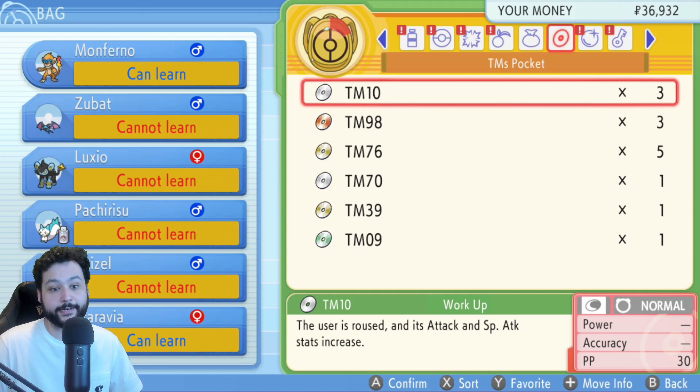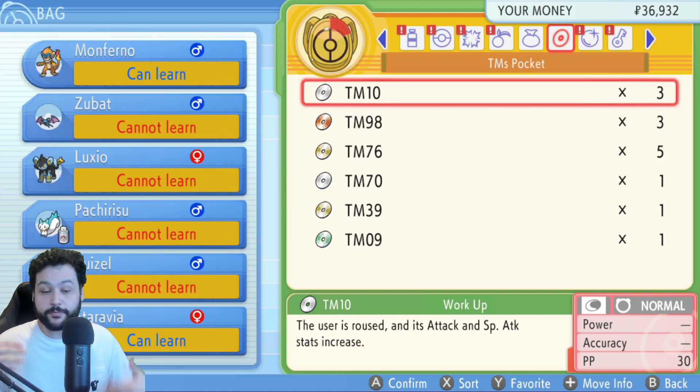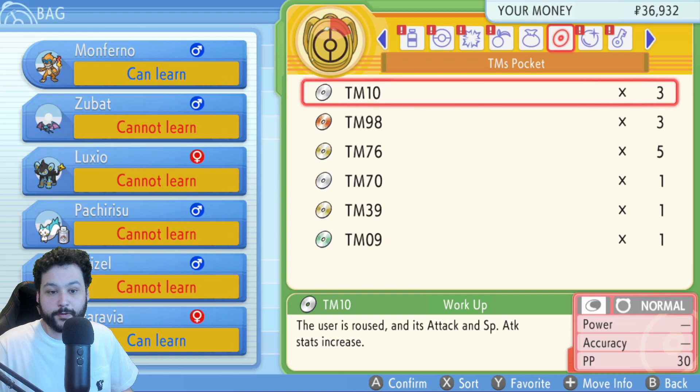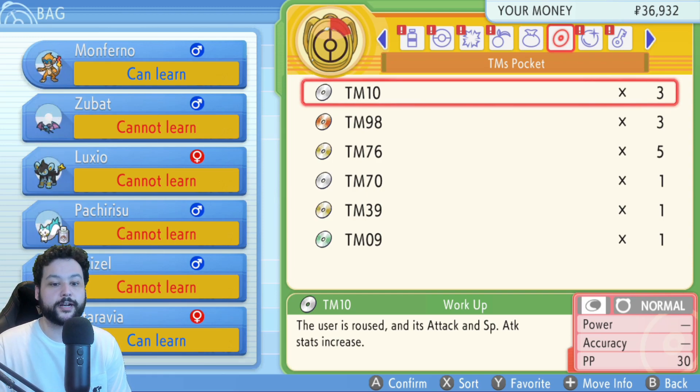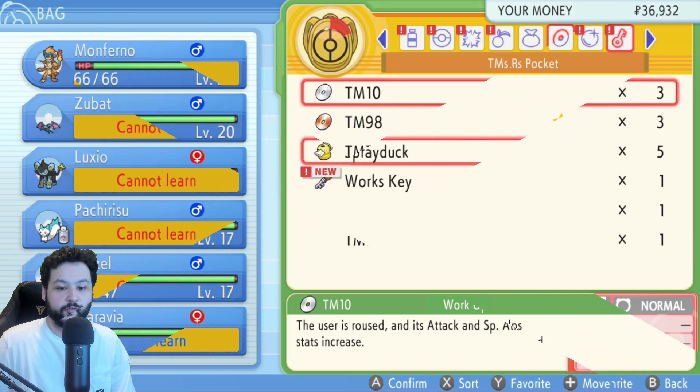One major note: TMs have limited use in Brilliant Diamond and Shining Pearl, unlike Sword and Shield where TMs were unlimited. HMs are removed, replaced by wild Pokémon handling field moves for you. However, if you want all your Pokémon to know Earthquake, you'll need six separate Earthquake TMs. You can buy more TMs in shops throughout the main story, in the Grand Underground from vendors, and the best TMs are available in the post-game.